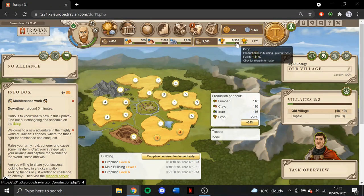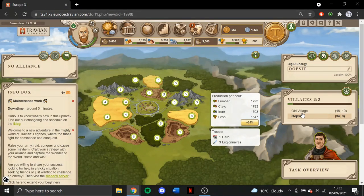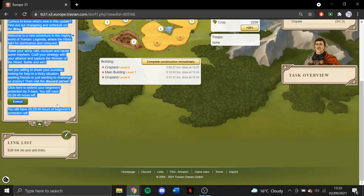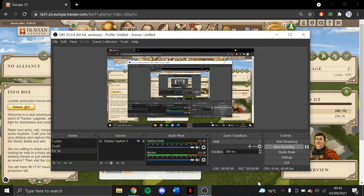At the moment all I'm really doing is letting crop build up — it'll take about four or five hours or so — and then NPCing it for some more fields. I've still got 25 hours of beginners protection, but I think I will extend it just to give me a bit more time to sim up and then maybe start building some troops ready for raiding. That's probably about it for this update and I'll see you in the next one.